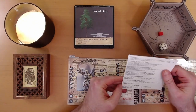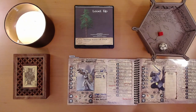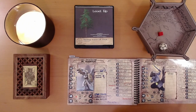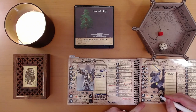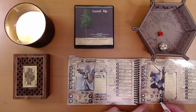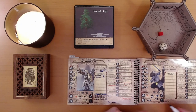Defense goes up by 1 — we're currently at plus 9, so we go to plus 10 defense. Attack goes up by 1 — we're currently at plus 7, so we go up to plus 8. This is fantastic. Damage is 2d12, and we get a plus 2, so it's 2d12 plus 2 damage.